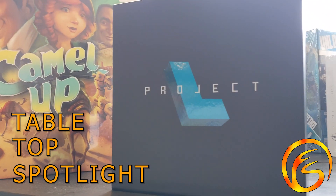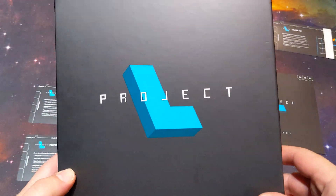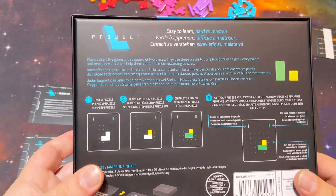Hello, I'm Shake from Firestorm Games, here today with another Tabletop Spotlight. Today we're looking at Project L. This is a one to four player abstract strategy game that takes about 20 to 40 minutes to play. It's got tile drafting and tile laying mechanics.